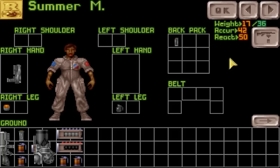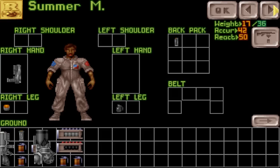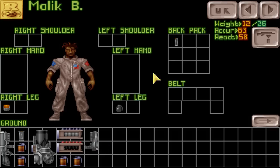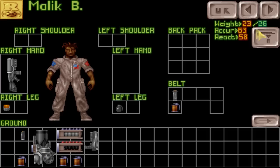So you give explosives to characters who will not react so quickly. You do not want high-reaction soldiers holding that stuff — no extreme jumpers. So, Summer is equipped with a pistol, Malik is equipped with a pistol. We're going to remove this pistol from Malik and give him a rifle instead. Put the clip in his belt, take that away, give him a smoke grenade, and he's set.